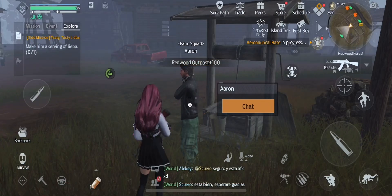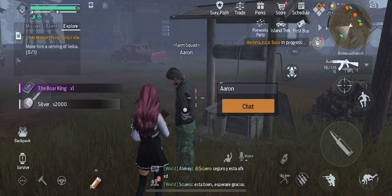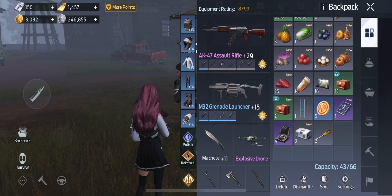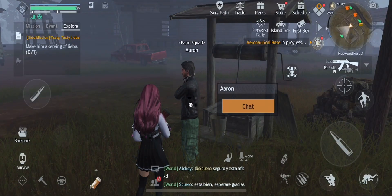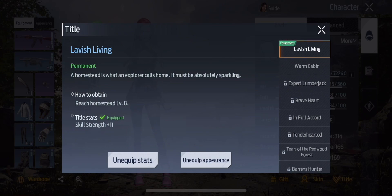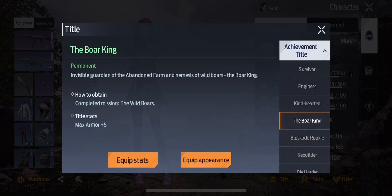After you select herd of boars, that will complete the mission. One of the rewards that you get is a title called the Boar King, and if you open up your inventory and select use on it, then it will be available to you. Open up your character window, go down to title on the bottom right, and select the Boar King — you can see that the stats on it are pretty good. You have max armor plus 5, which is pretty nice.